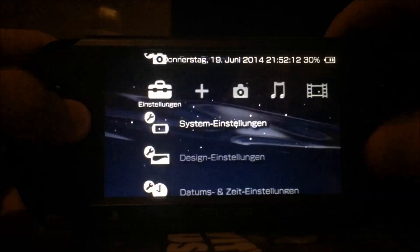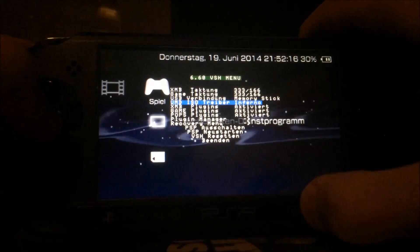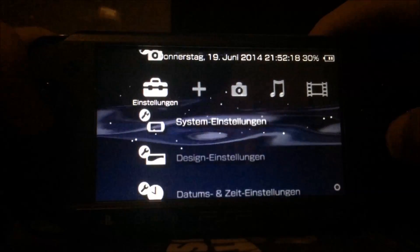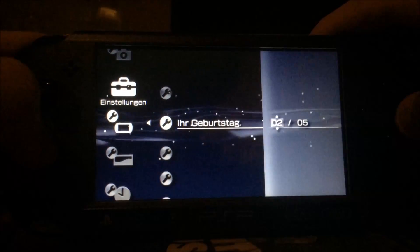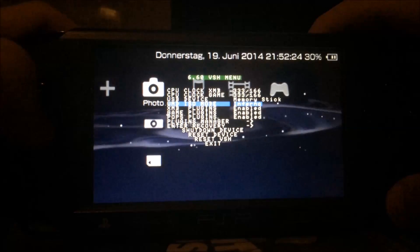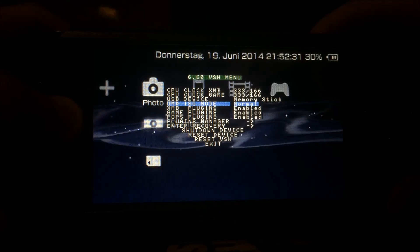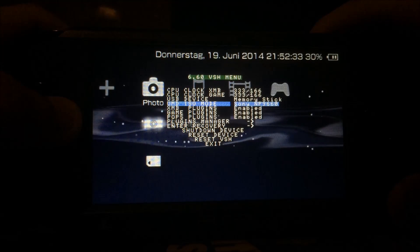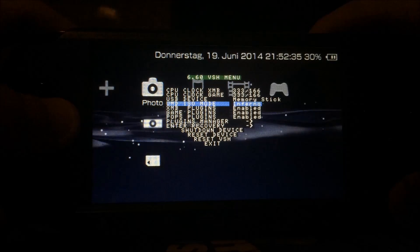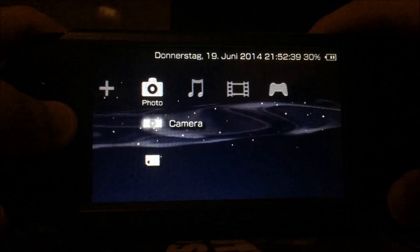Now about the new features. As you can see under UMD ISO mode, we can now select the Inferno driver. Previously we just had Normal, OE, M33, Sony, and the ME driver. Now we also have the ability to use the Inferno driver, which is known from the Pro Custom Firmware.